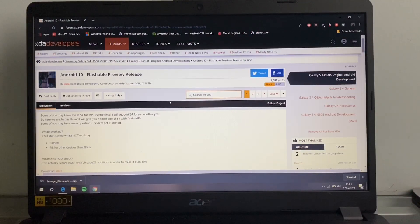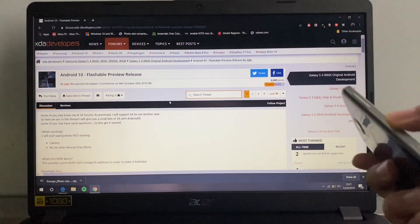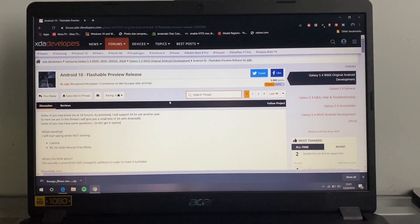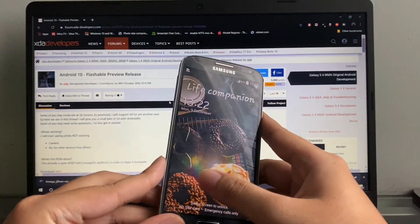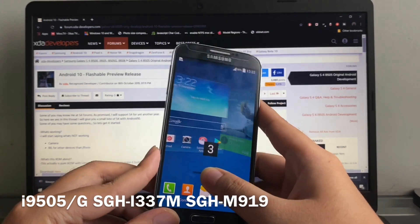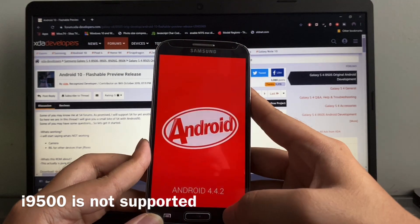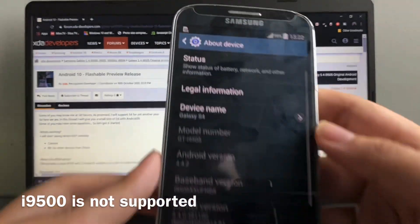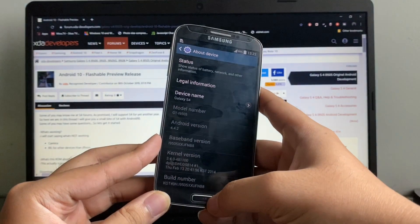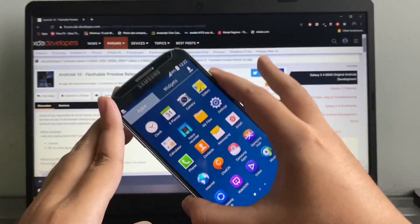So this is the ROM that we're gonna use. It is LineageOS 17. This is only for preview, okay — by the GDC team. Big thank you to Side for the ROM. Now this ROM is only working for the JFLTXX, okay — so only for the 9505, and I think some of the other versions but not all. You must have the 9505 version. You can see here mine is the 9505.